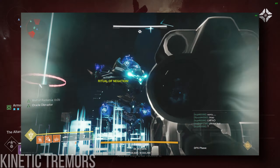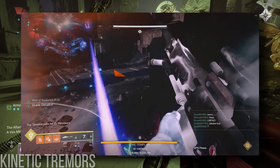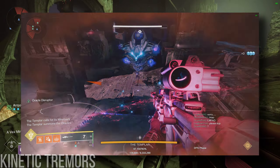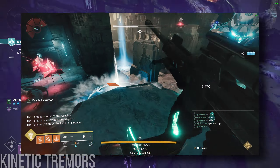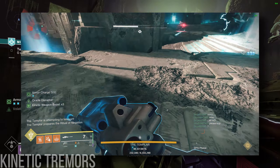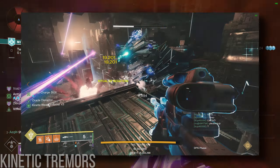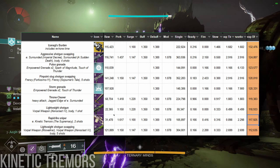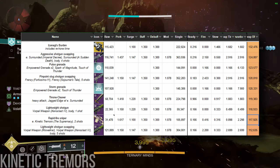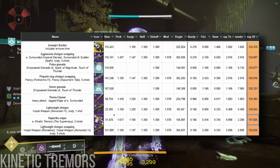So what is its component DPS in the context of a rotation? If we're ignoring the fact that the shockwaves take time to do damage and only accounting for swap time — during that split second where you're swapping on and off the sniper — Kinetic Tremors Supremacy does around 115k DPS. For reference, that's better than the three-shot burst from Cloud Strike at around 95k DPS and just below shotgun swapping, which ranges from 115k to 133k DPS based on damage perks and archetypes.